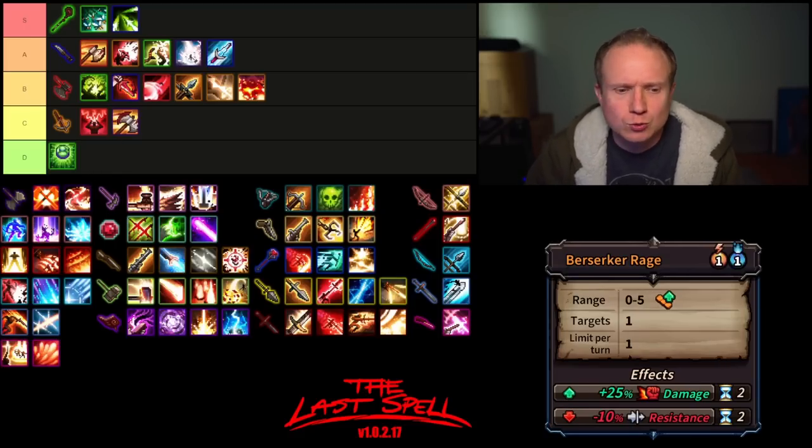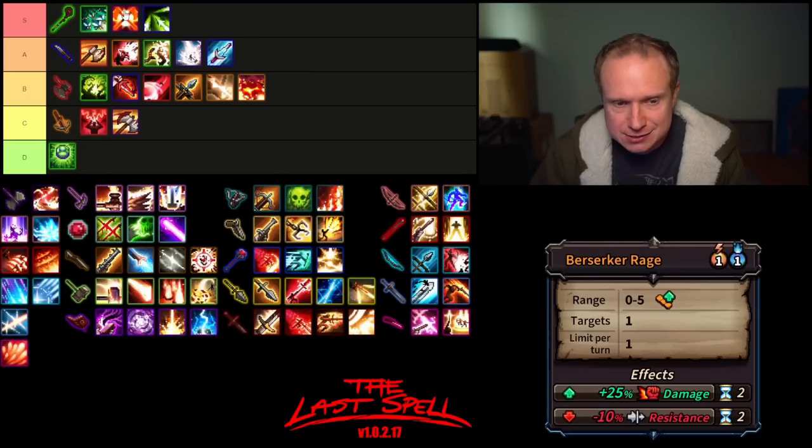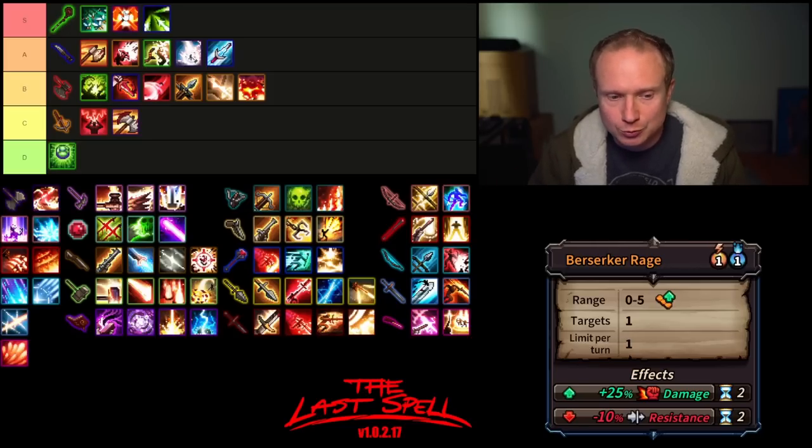Then we have Berserker Rage. It has a bit of range, is a buff, costs one mana and one AP, and the buff scales based on the level of the axe. It has a two turn limit that can be buffed by Blessing. I think Berserker Rage is a very good ability — to the point where I think it lives in S tier, though I don't think the rest of the Axe's kit necessarily always justifies its value. You can start rolling an insane amount of damage with Berserker Rage.